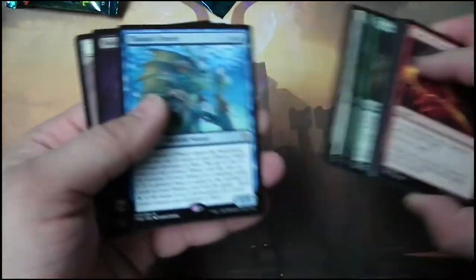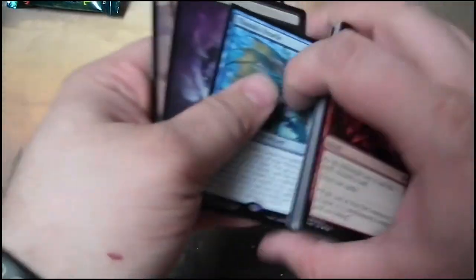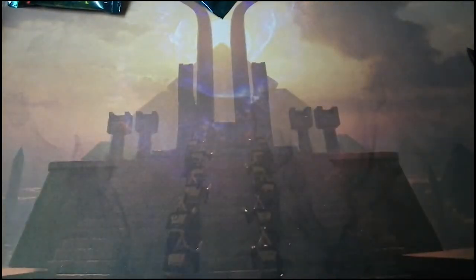Final pack, number 36 — and it is a Thassa's Oracle. Awesome. Thanks for watching. We're going to continue on to the next openings.